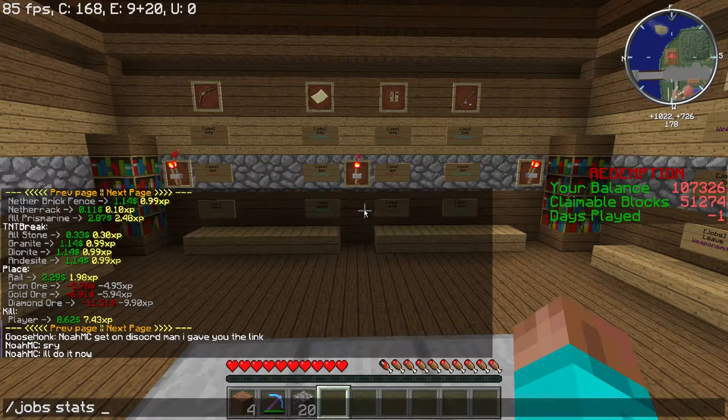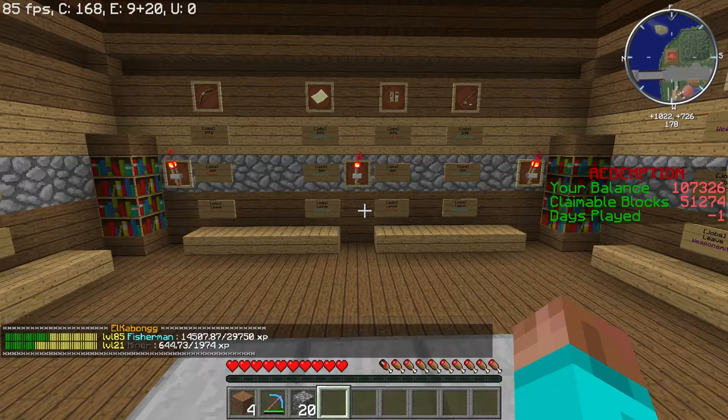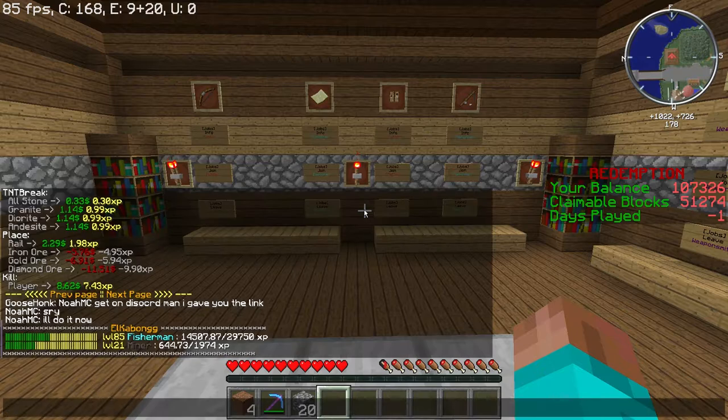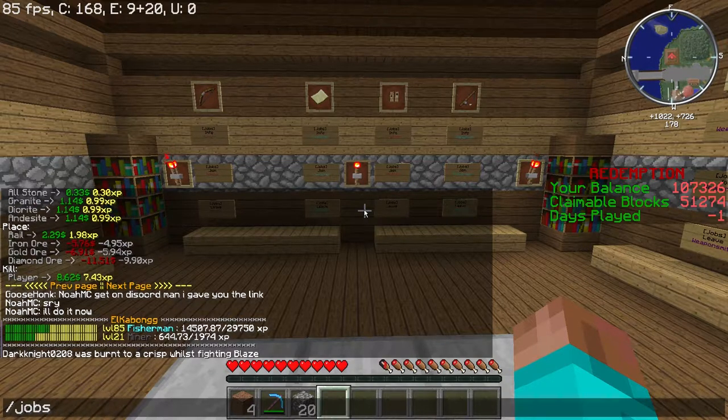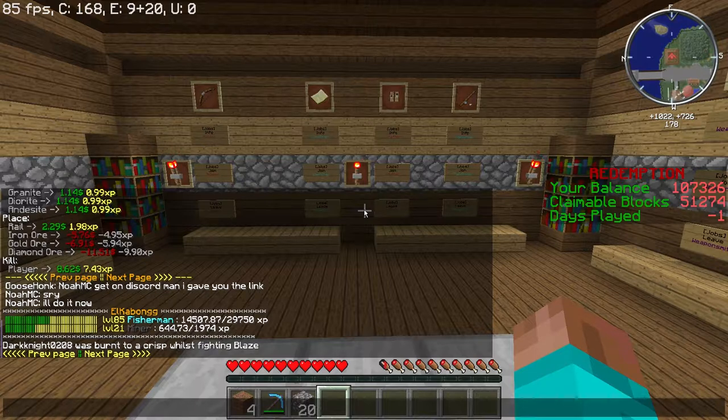If we do slash jobs stats and then the player name — we'll use myself as an example — you can see all the info: the progress through the levels, how much XP I have towards the next level, how much XP I need for the next level, what level I'm currently at, what jobs I'm a member of. If we do slash jobs top and then the job name, we can see where my competition is at in levels from the highest to the lowest in the list. So you can see here I'm at number nine on the list, I'm level 21, and I've got a little bit to go to catch up with some people.